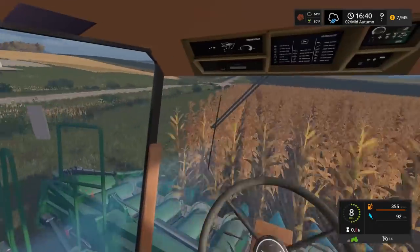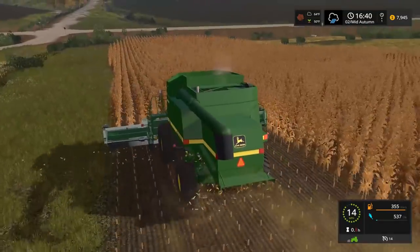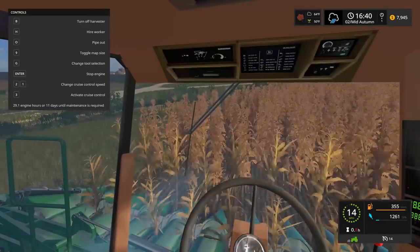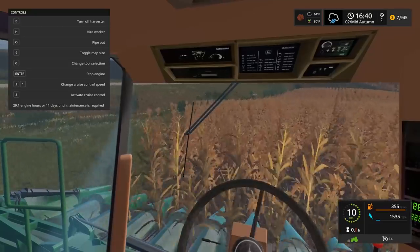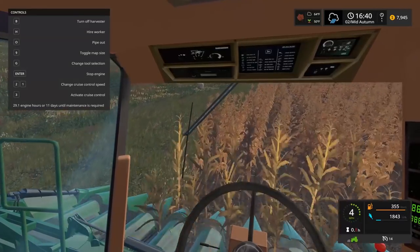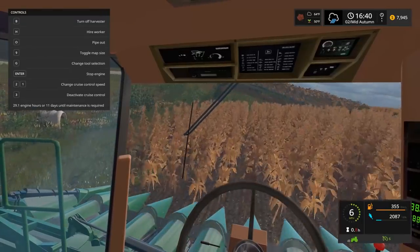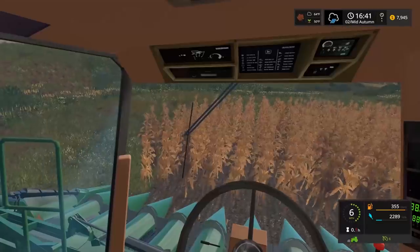Jumping in on the first corner of the server — holy crap, we are going 14 miles an hour! A combine does not go 14 miles an hour. I'm gonna set cruise control at six miles an hour because that's where everybody goes and it's realistic. Cruise control set — we were going insanely fast.